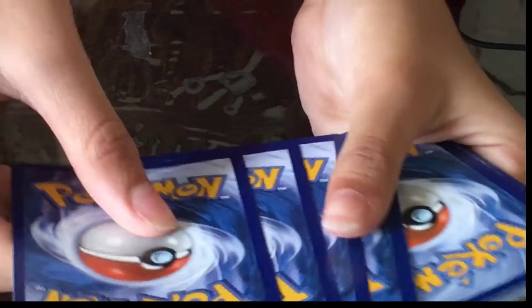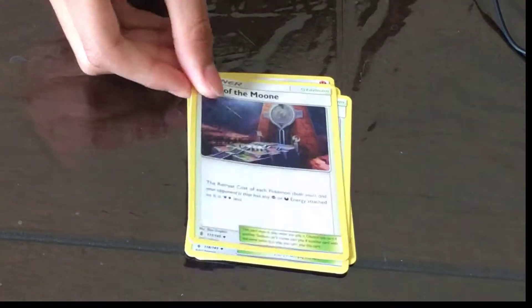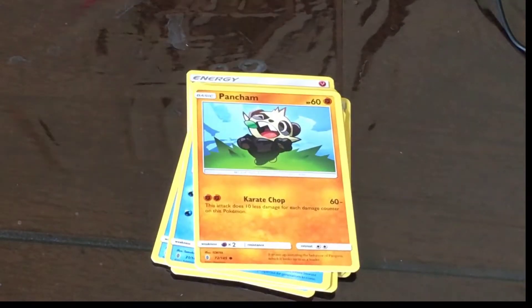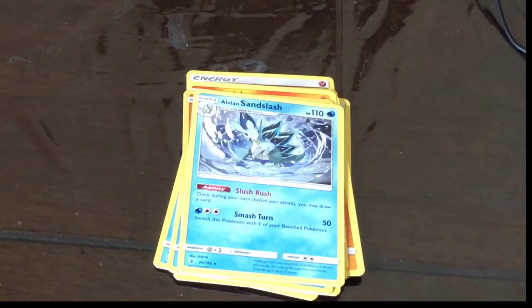My last pack is the Alolan Ninetales Sun and Moon Guardians Rising booster pack. The card trick is one, two, three, four to the front. This pack contains Fairy Energy, Alolan Graveler, Graveler, Altar of the Sun, Altar of the Moon, Vanillite, Castform, Snorunt, Pancham, and Litwick. Our reverse holo is a Pancham and our rare is a Normal Rare Alolan Sandslash.